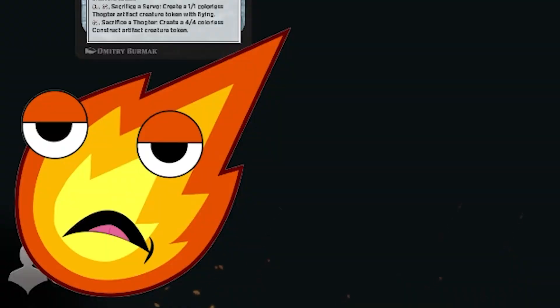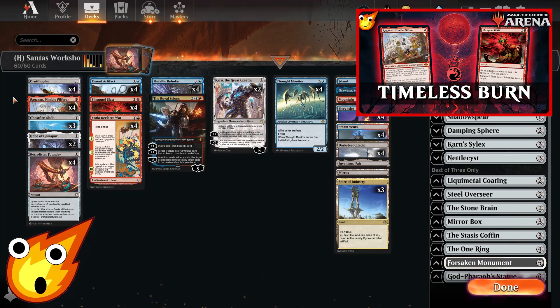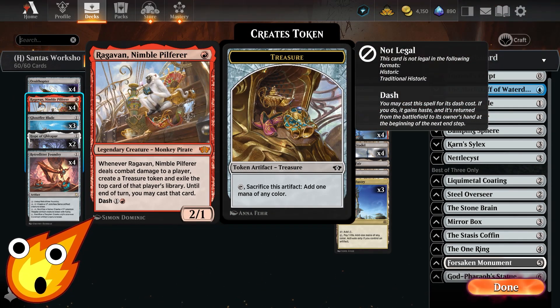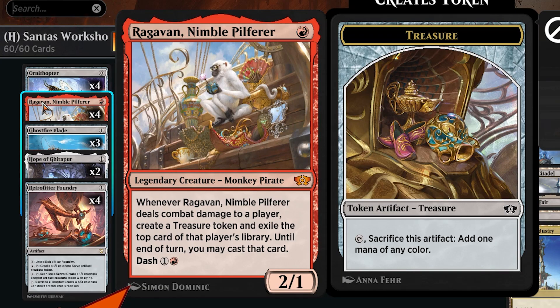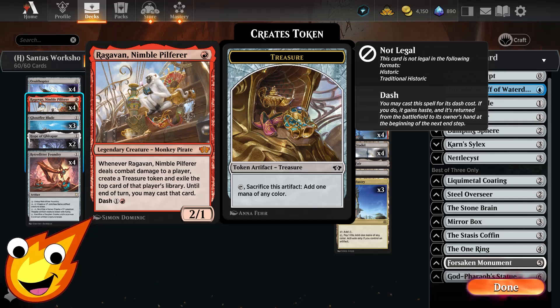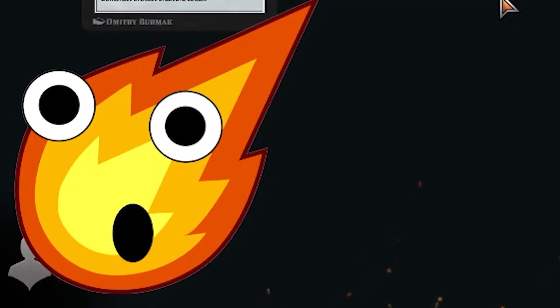I know some of you are going to hate me for this, but I have to throw in Ragavan. If you played our other Timeless deck, you probably have copies already. Think of him as the Grinch — he steals stuff and makes our opponent feel miserable. Zero on flavor, so don't hate me for that.